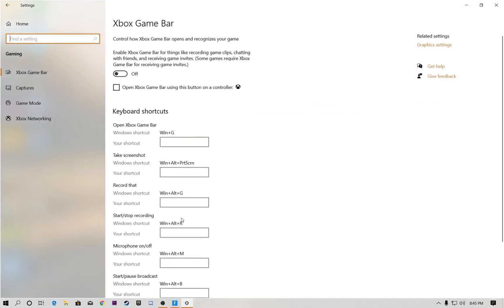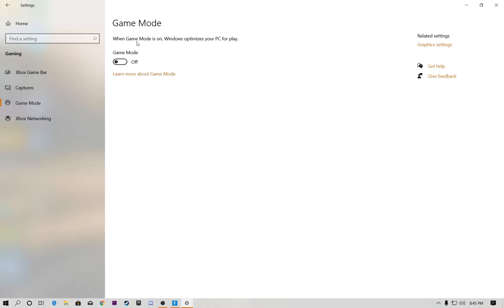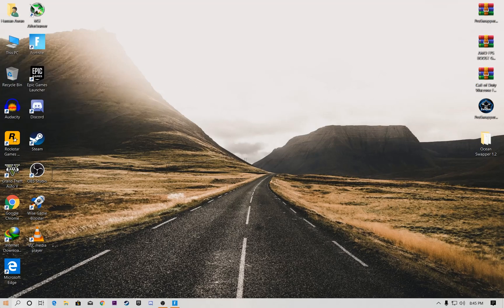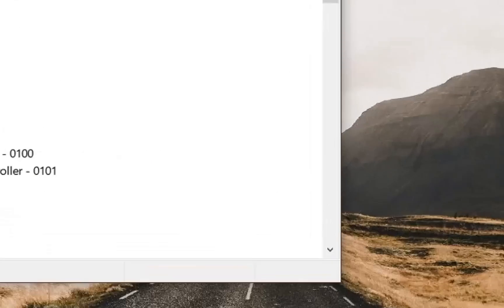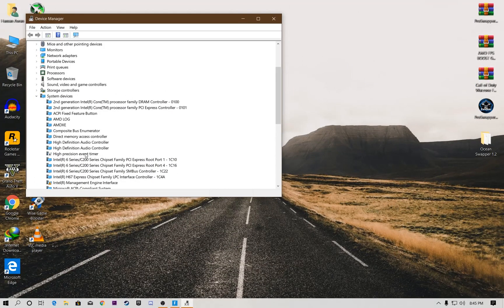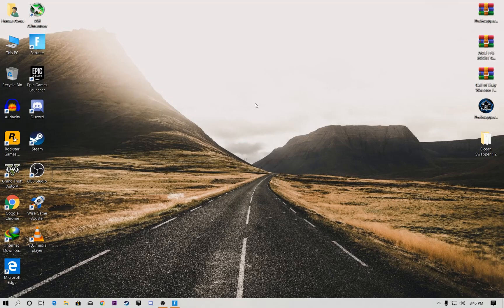Go to Windows Settings, open the Gaming tab, go to Game Mode, and turn it off — it does not help boost FPS. Next, right-click the Windows icon and go to Device Manager. Open Display Adapters and disable the High Precision Event Timer, as this also helps boost your FPS.